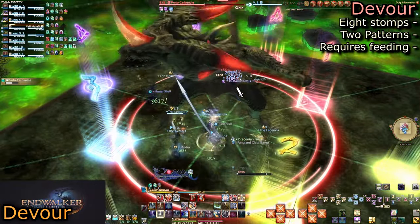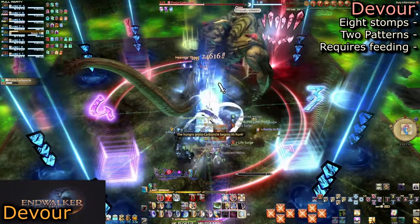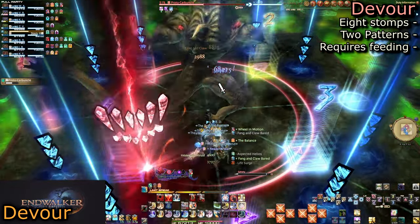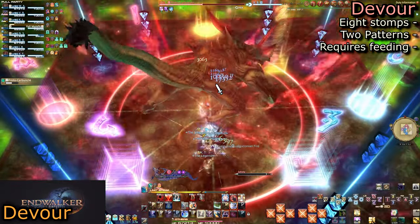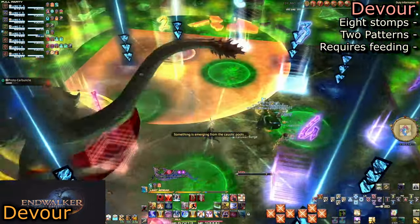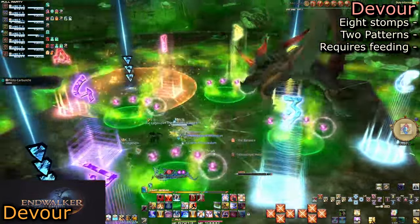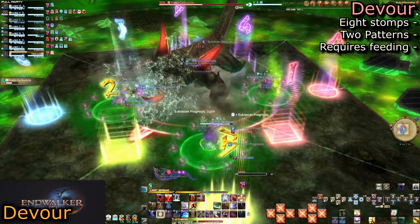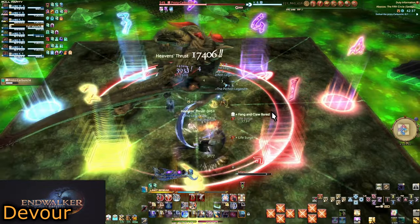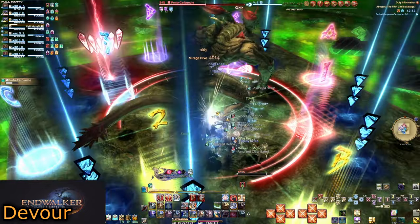Now we reach the middle point of the fight. Carby is a hungry and stompy boy. Devour is a simple mechanic — we need to dodge the red marker's movements, which I refer to as the bite mark. He will always jump clockwise to start, jump eight times total, and can only jump clockwise and counter-clockwise — never across to the opposite corner. And there are only two patterns.